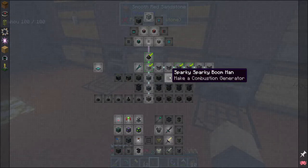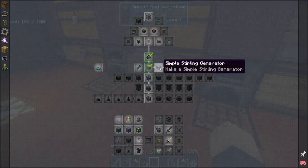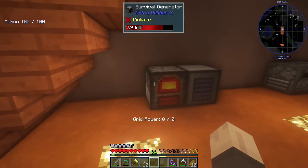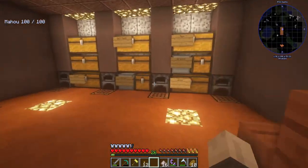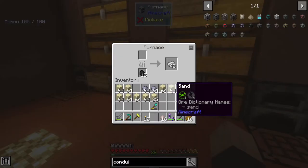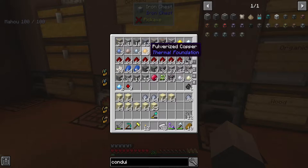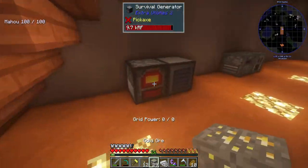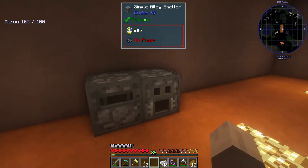I want to get more into Ender IO - here's where we left off on this quest line. I want to get into ore doubling and the actual smelting of ore and get all that stuff fairly automated in short order. First thing is I need better power - I made the survivalist generator but it's freaking slow and I need to be a little bit faster. Let's go ahead and smelt up this gold.